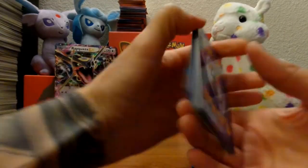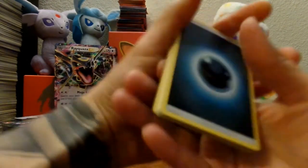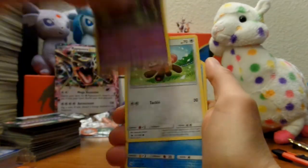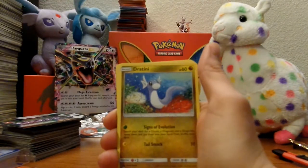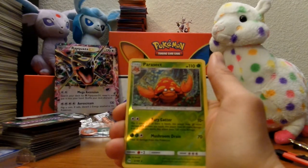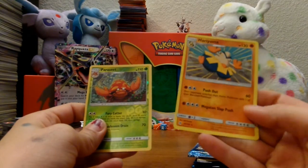Dun dun dun, this is gonna be a good one. First card: Dark Energy, Professor Kukui, Energy Switch, Golbat, Stufful, Wingull, Dratini, Lillipup, Bounsweet. Reverse holographic is a Parasect, and for the rare — Hariyama! Hariyama.